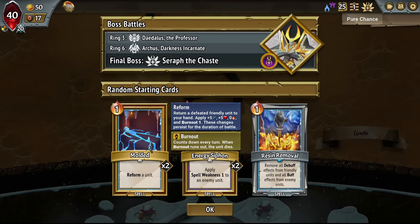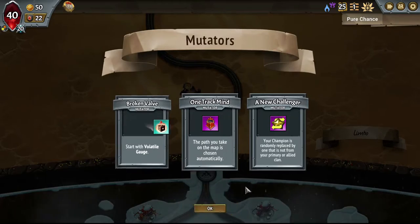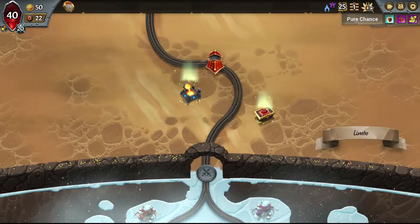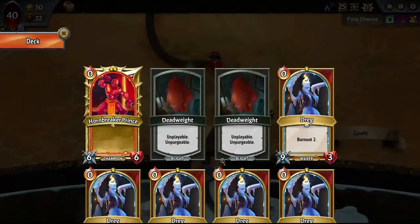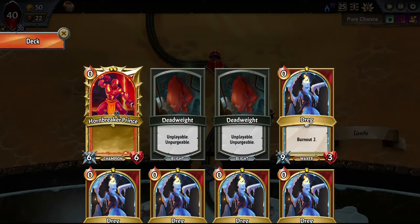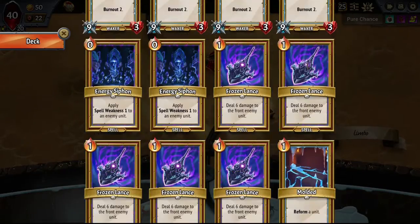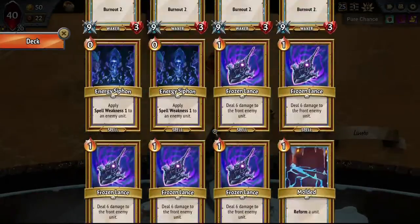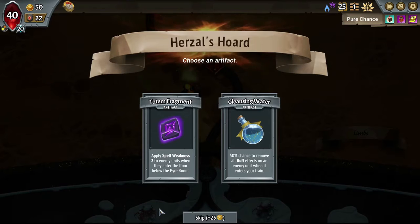Okay, Remnant Stygian — get some Moldeds, some Spell Weakness, Resin Removal, okay. And our final boss is Cleansing debuffs, so we won't have to try not to rely on Frostbite or Spell Weakness too much. And we get the Hornbreaker Prince — I forgot you also get a random champion with this, that's super interesting. Hornbreaker Prince is a nice flexible hero; it can be a tank, it can be a DPS. And yeah, we have our Dregs, we have a couple of ways to bring them back. Frozen Lances, okay. It's an all-right start.